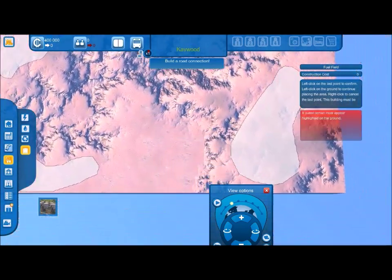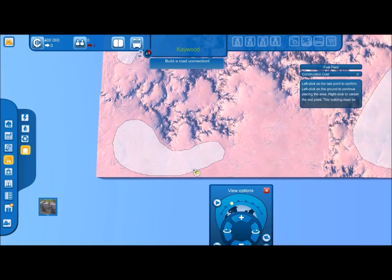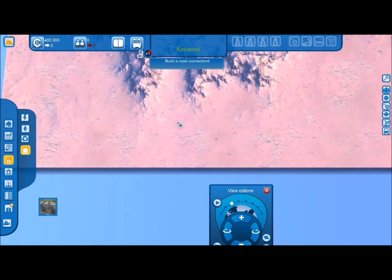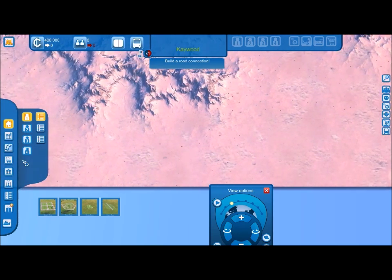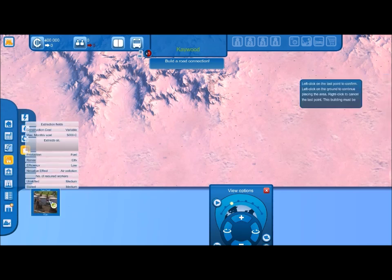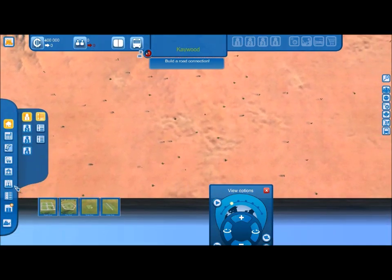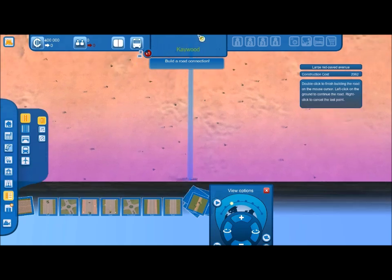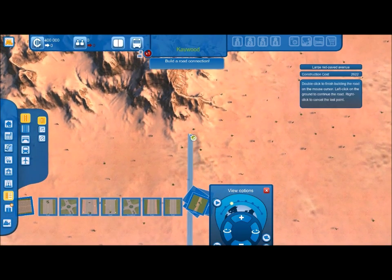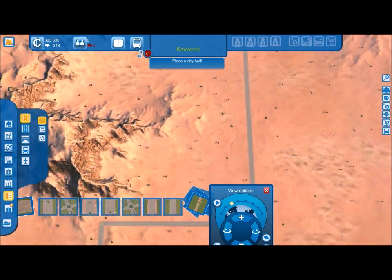This area is going to be your industrial zone. The first thing you need to do is create an industrial zone — just create one in this corner here. I must also mention at this point: you do need to start the game and unlock it in expert mode to make sure all your buildings are unlocked.